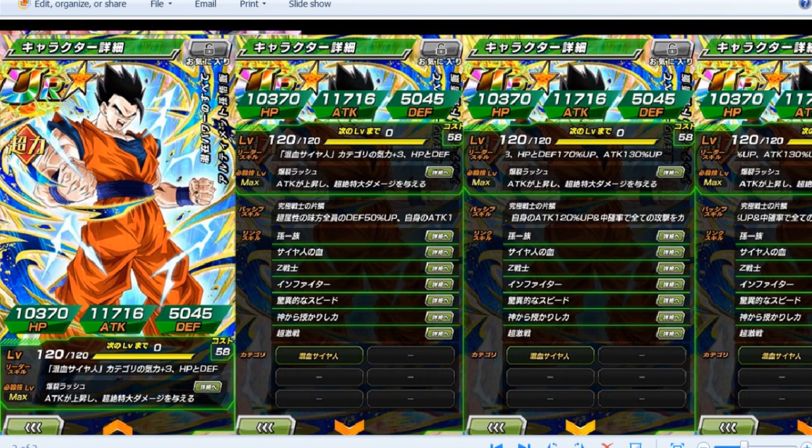Gohan's Super Attack raises his own attack — I'm not sure if it raises attack indefinitely turn by turn or just greatly raises it once, but it causes immense damage. His passive skill, if translated correctly, is Defense Up for all allies with Super Saiyan by 50%, and his own attack is increased by 120% with a medium chance to attack everyone. So that's Defense plus 170% from the leader skill on top of another 50% if you're a Super Saiyan — that's 220% just with him as leader and on the field. Add another 170% and literally nothing is going to happen to you.